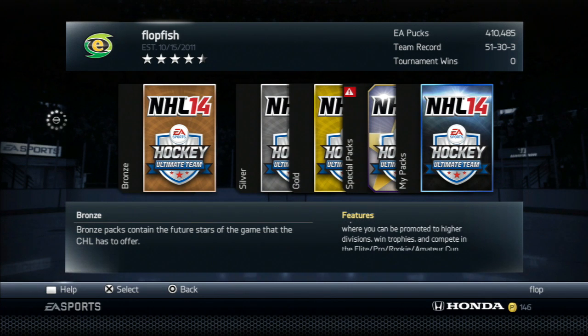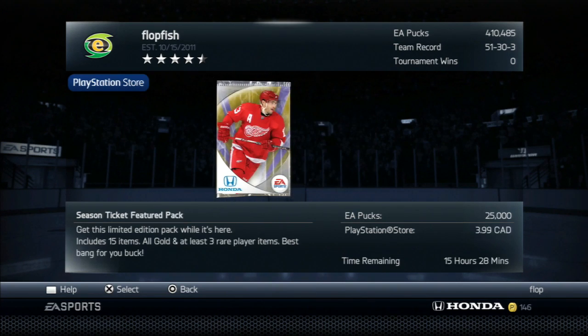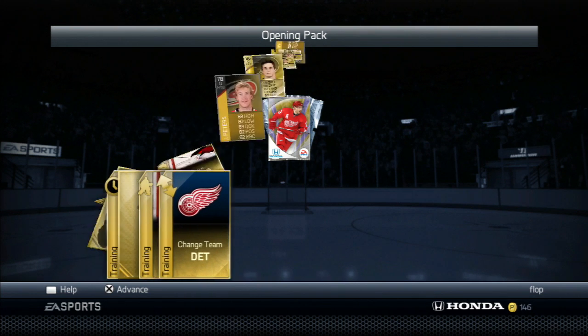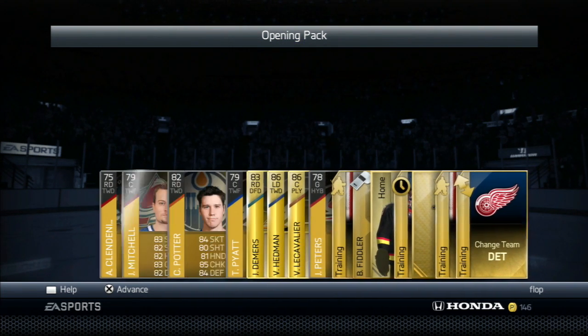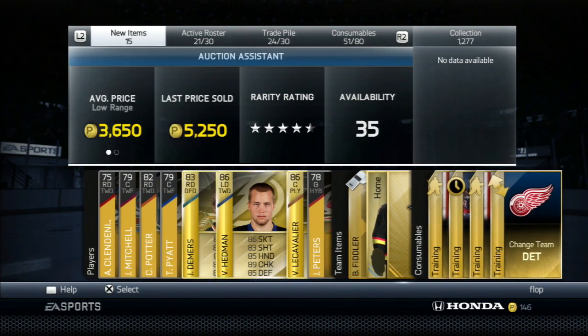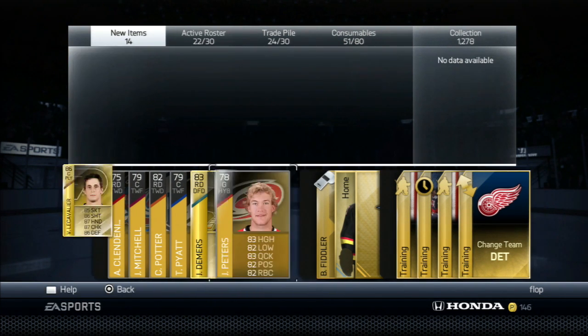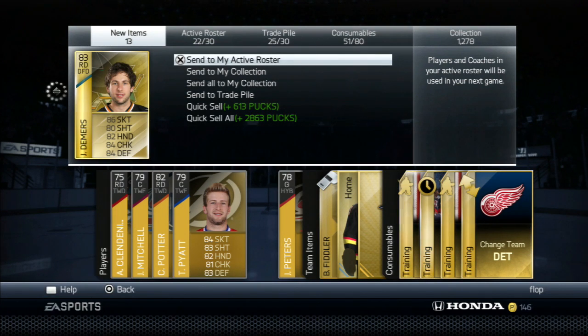Let's open up one more pack here — one more of these special packs and see if we can get anyone good. And then if we don't, we're going to have to get some contracts. So far these packs haven't been the best to us at all, leaving us with a very, very weak team — only 185 overall. Hey — 286 is in this pack. We'll obviously take them, and one that I actually like: Victor Hedman. He's going to go to the active roster. And then the Cavalier — I actually think I have one in my collection. And we have Demers, who I actually don't mind playing with.